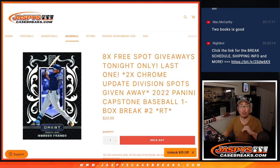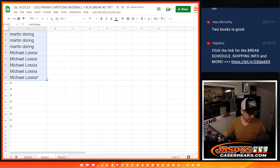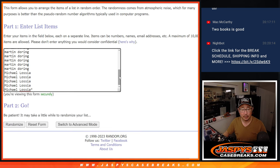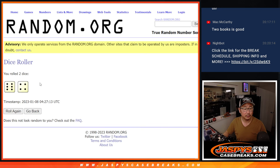So we've got three different dice rolls happening here. The first dice roll will determine who gets those eight extra spots we're giving away. Top eight after rolling a six and a four, ten times.